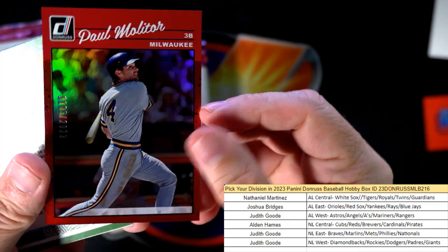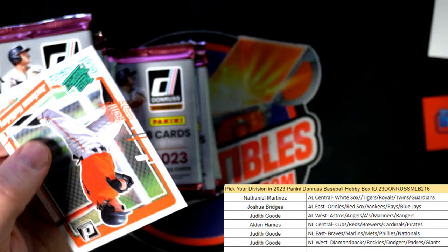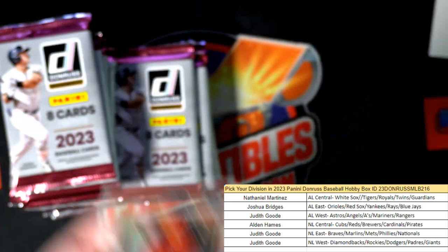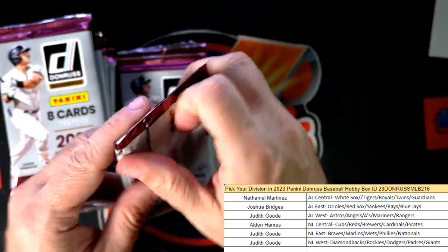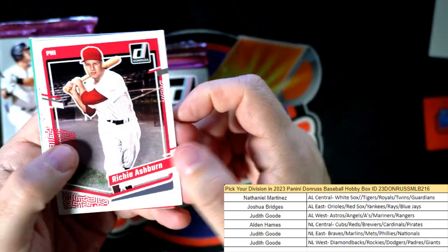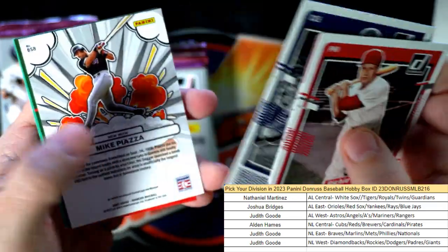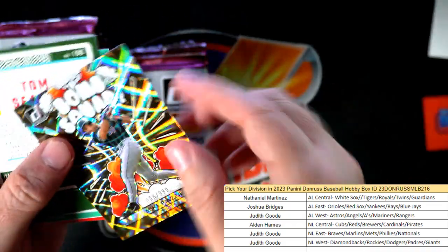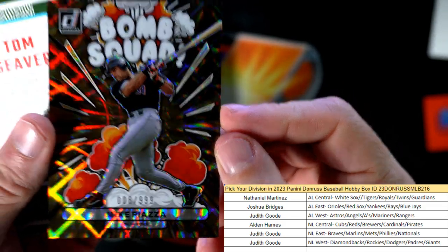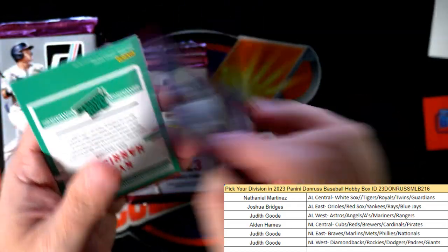Paul Molitor, Milwaukee. Oh, there's a good Jackson Holiday right there — Joshua B, that's coming out to you, man, that's a good one. Bob Feller. We got a Mike Piazza Bomb Squad and that's numbered to 999, looks like number 8 of 999. That's going out to Judith G — another good one coming out to Judith G.